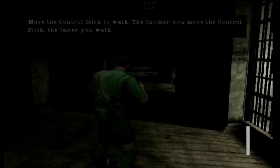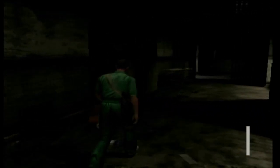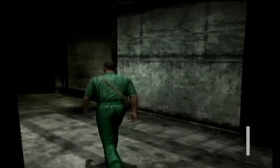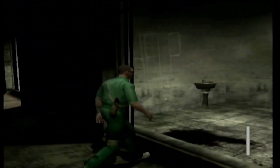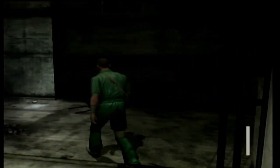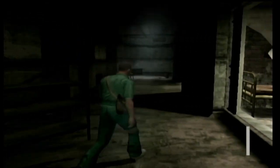Move the control stick to walk. The further you move... Enemies will not see you in the dark. Walk through here. Something's just gonna pop out at me. It's like a jail cell, kinda. They got the one toilet and bed. Did that chair just move? Is someone even there?